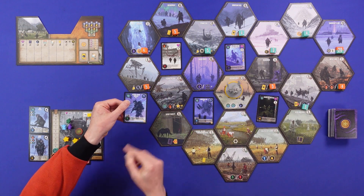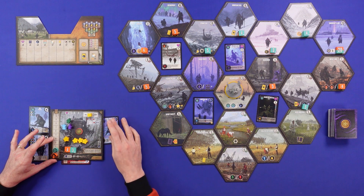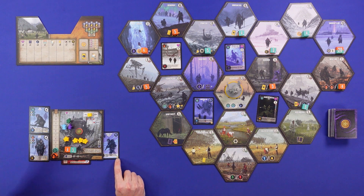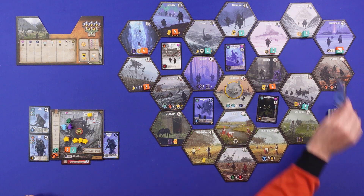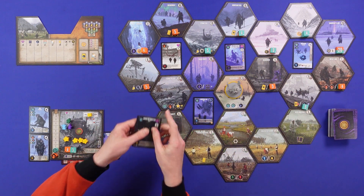There are item cards — you can do what's called an upgrade action, which slots items to the right of your board and gives you both some money at the end of the game and an ongoing passive ability. Those can be really helpful for your engine building.